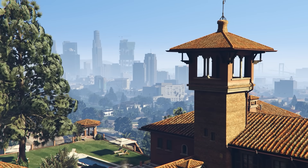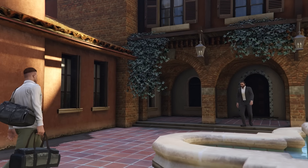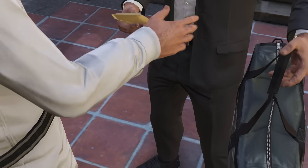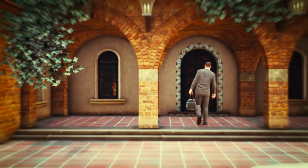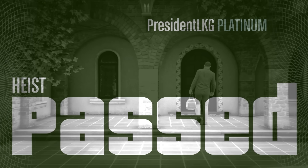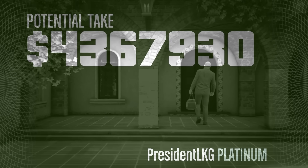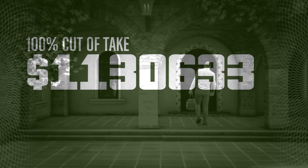Using this route and method, you should be able to complete the finale in under 15 minutes with no hacks failed and a full loot bag, earning you the elite challenge bonus — an additional $50,000 on normal mode or $100,000 on hard mode. That is the end of the Cayo Perico Heist guide. I really hope this helped you out — if it did, please drop a like, and if you're new, subscribe. Leave any questions in the comments below.